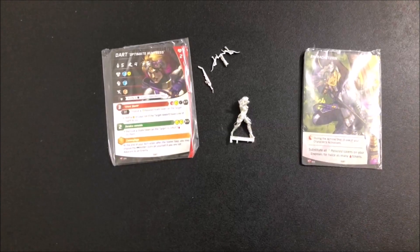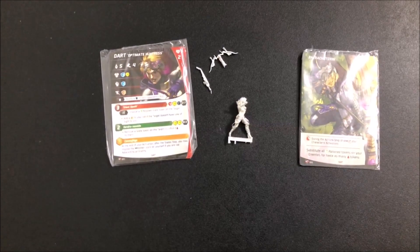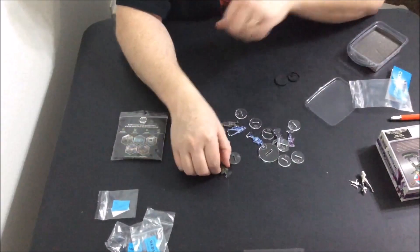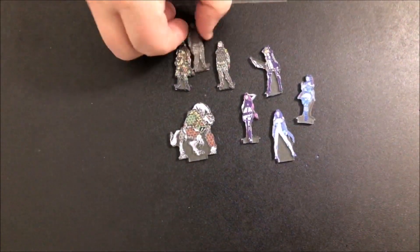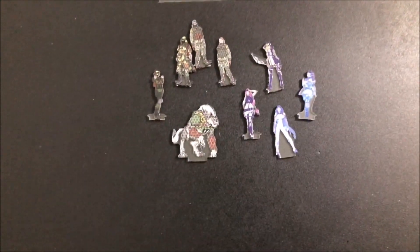Let's take a look at the Cold Front camo markers. They had these at the counter and I figured, sure, why not. I don't know how well they're going to show up on the black table, but if you can't see them, I guess they're doing their job — because they are camo markers. They have different markers and their bases to go along with them — really cool, very nicely done.